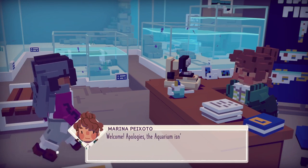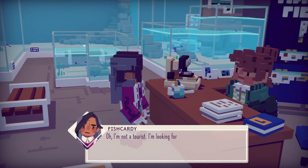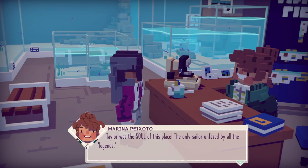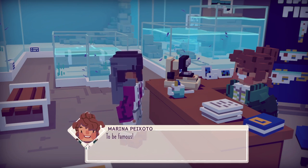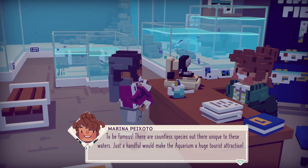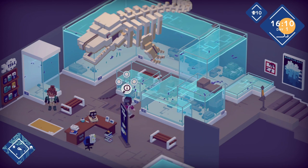And here's the aquarium — the mega-quarium! Welcome. Apologies, the aquarium isn't open for visitors. I'm not a tourist, I'm looking for Marina. At your service, Fishcardie. Fishcardie — Taylor's husband. Taylor is the soul of this place, the only sailor unfazed by all the legends. Someone who truly recognised the potential of both the aquarium and Moonglow. Potential for what? To be famous! There are countless species out there unique to these waters — just a handful will make the aquarium a huge tourist attraction. So she wants three new species to set us off on our aquarium adventure.